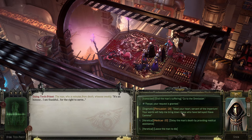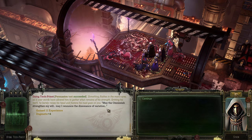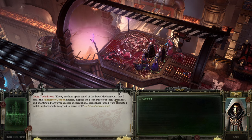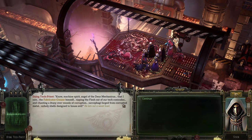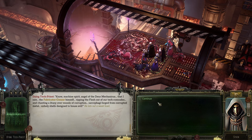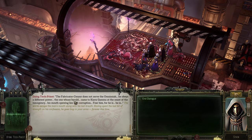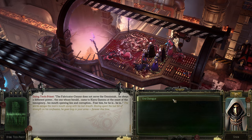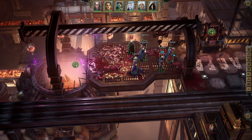Steel your heart, servant of the Imperium - your words will help me bring down those who have betrayed Chiava Gamma. May the Omnissiah strengthen my will. That I saw the Fabricator Censor himself rip the flesh out of our tech comrades, enchanting the litany of vessels of corruption. The Fabricator Censor does not serve the Omnissiah - he obeys a different power, the one whose herald came to Chiava Gamma at the onset of the insurgency. His mouth spewing the corruption. Fear him, for he is... He is dead, unfortunately.